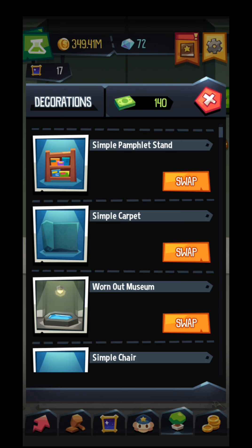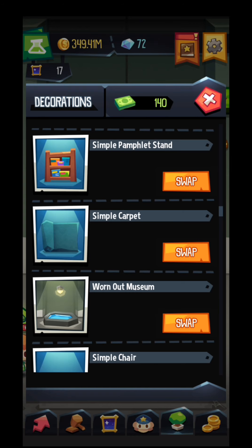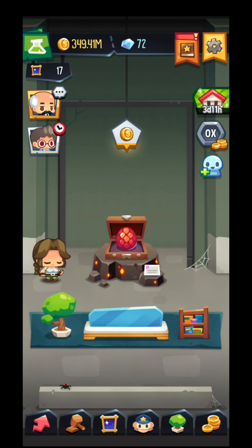Over here you have the decorations — you can swap them. You can buy with dollars but also with coins. I bought with coins all the decorations that I have. You can also buy them with dollars; they are probably much more fun.